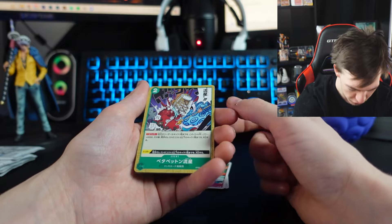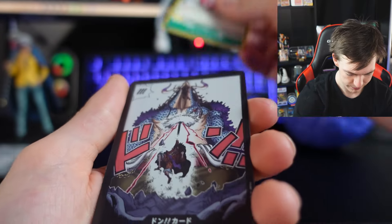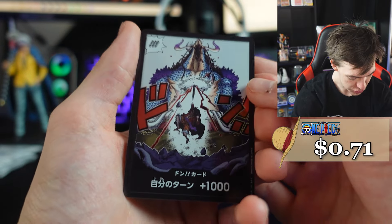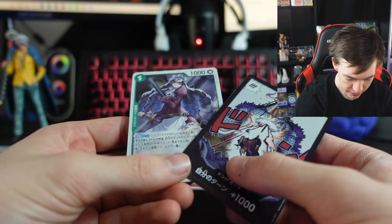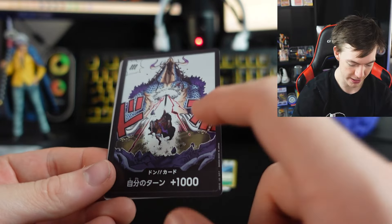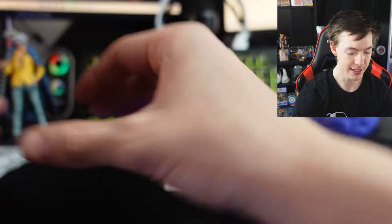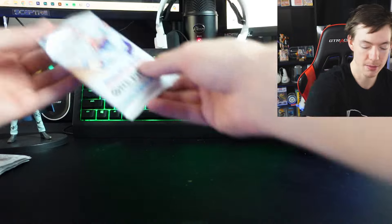Kuma — you gotta love Kuma. Oh my God — Luffy just absolutely destroying Kaido. A very nice card to go with it. Honestly, this might be my favorite card yet. This is a very beautiful card. The illustrations on these cards are just so damn pretty.